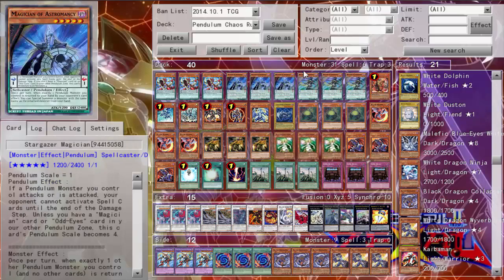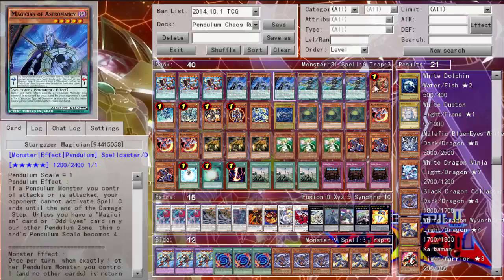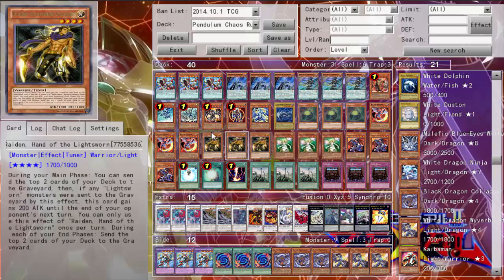And yeah, there's the monsters. Lots of monsters — 31 monsters. Majority deck monsters. Like I said, it's kind of Chaos Dragon-y, it's kind of Lightsworn-y, so lots of monsters. Of course Pendulums — lots of monsters. It's good.